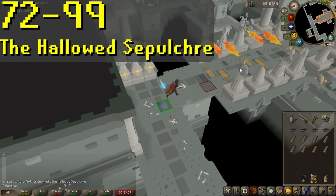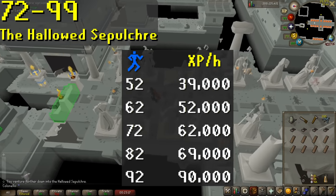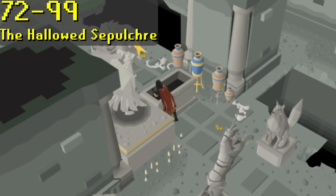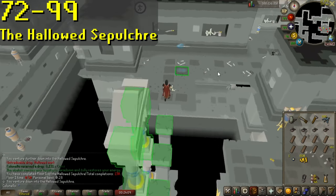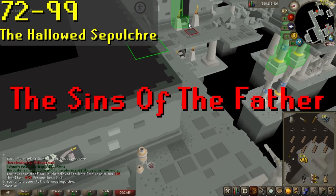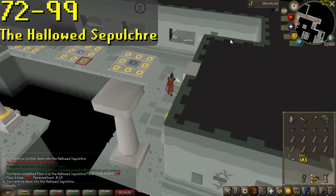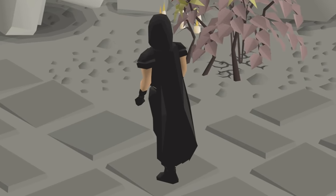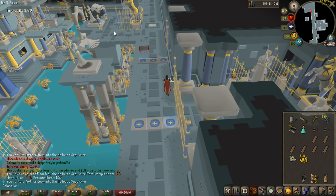At level 72, you unlock the third floor of the Hallowed Sepulchre. You can do it at lower levels and with fewer floors, but you will receive a lot less XP. From here on out, the Sepulchre is the best agility XP in the game, and even more so if you're not looting any coffins. But when looting coffins, you can make insane money here, especially once you unlock the final floor — assuming you're only looting coffins on floors 4 and 5, you can make an estimated 2.7 million GP per hour. You will need to have completed the Sins of the Father quest to access the Sepulchre. It's a pretty difficult quest, but it's very worth it. The Sepulchre is some of the most fun I've ever had in RuneScape, and it actually turns agility into an enjoyable skill. You could also unlock the Black Graceful Outfit here. The Sepulchre does have a fairly big learning curve, but once it clicks, you'll be able to traverse the entire thing consistently without any problems.